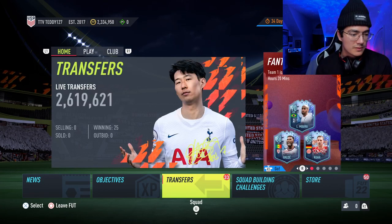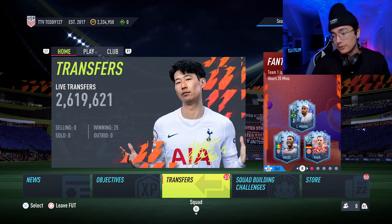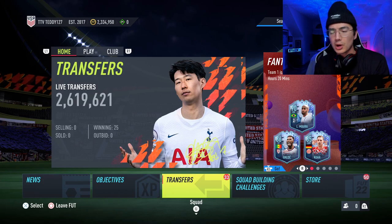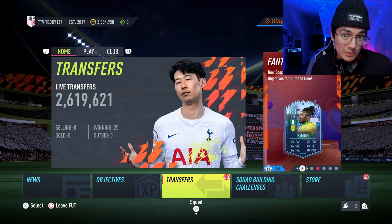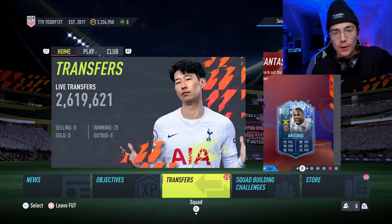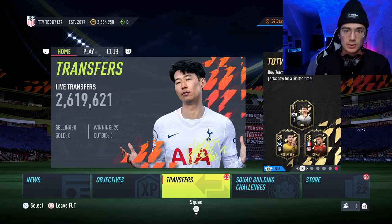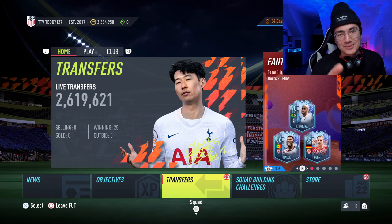That's it guys — club stock fodder on Saturday. It's a very simple idea: buy fodder on Saturday, it's as easy as that. You can make coins almost every single week. If you have any questions, I'm streaming almost every single day — come through and ask. Team of the Week cards video will be filmed tomorrow Friday night and probably uploaded. I hope this video helped you make some coins. Thank you guys for watching, I'll see you all in the next one — peace.